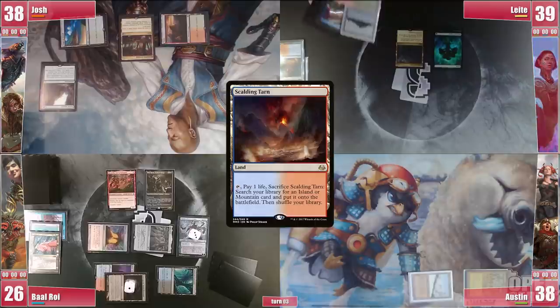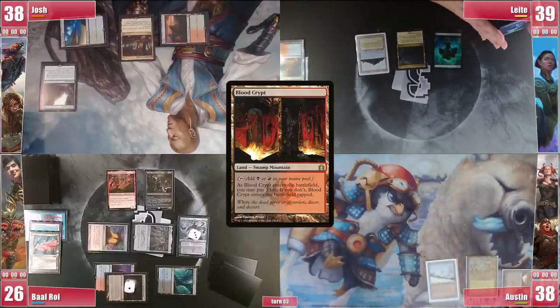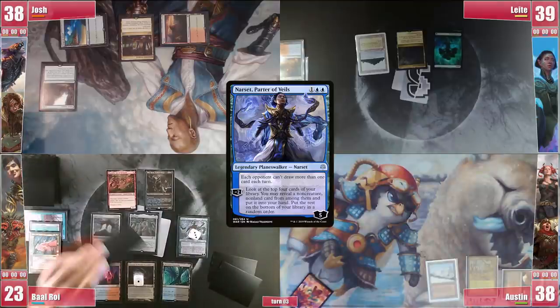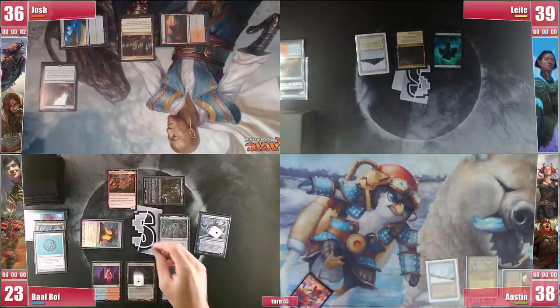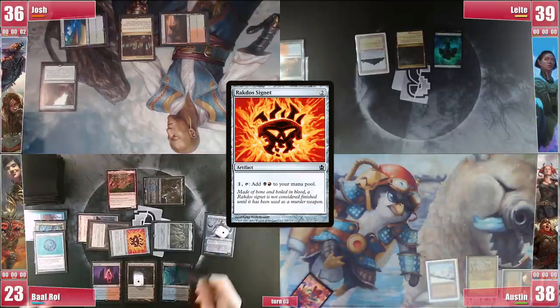Leite plays a Scalding Tarn and cracks it for a Tropical Island before passing. Austin plays a Blood Crypt tapped and passes to Baal. His Crypt slaps him again for 3 and he instantly activates Narset, finding a Swansong. He attacks Silas at Josh and targets his Bauble with Silas's trigger. On his second main phase he casts Grim Monolith, followed by a Rakdos Signet, and then casts a Rhystic Study.